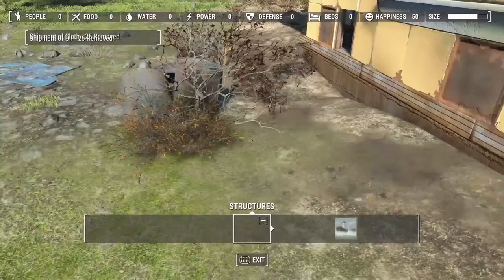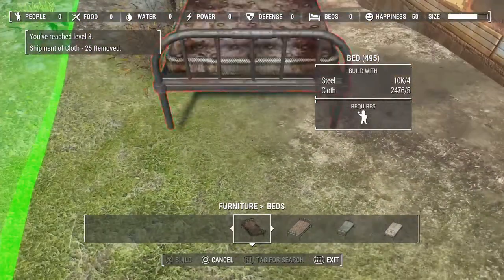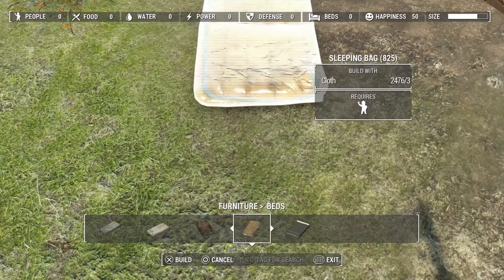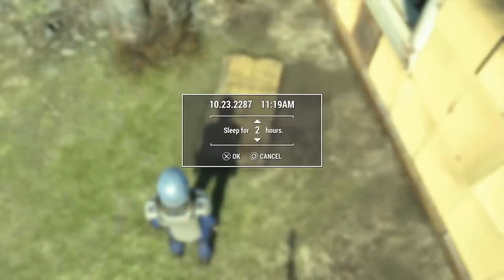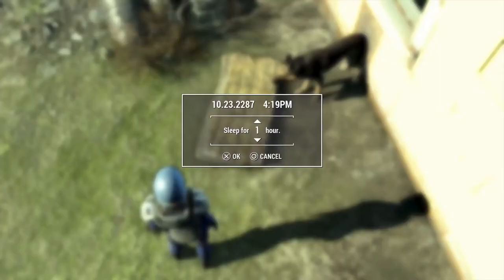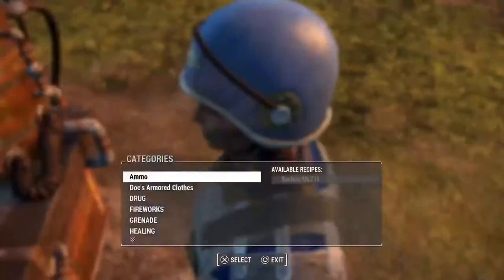First, what you're going to want to do is put a bed or a sleeping bag down. I'm going to go with the sleeping bag. Now you'll want to sleep until 6 PM, and that will give you the Well Rested bonus as well, which will increase your experience.